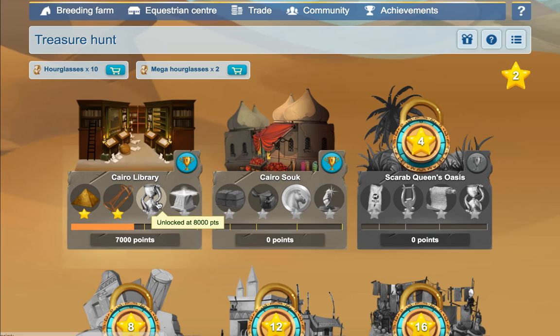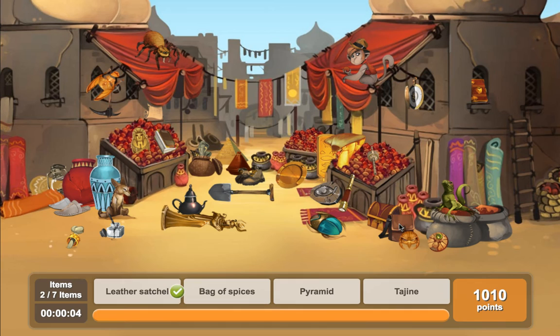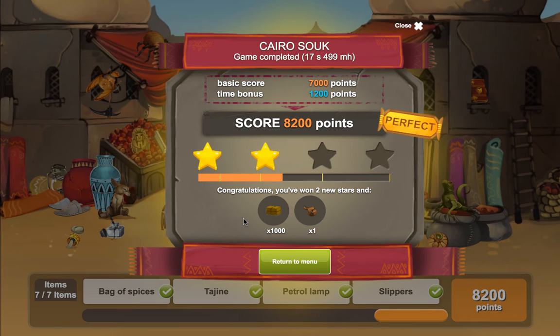Let's start with the Cairo then and just move on. We can go back and do that one — we can probably get another one — but we'll do this. Right, mega hourglass. Okay: a teapot, leather satchel, this one, pyramid, petroleum lamp, oh this one, bag of spices, tagine, oh that was this one wasn't it.